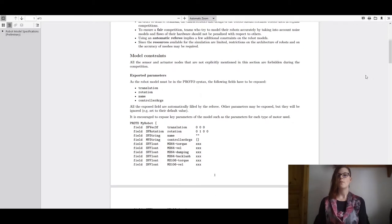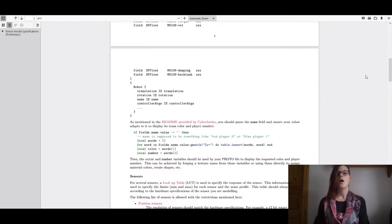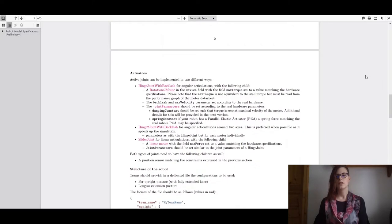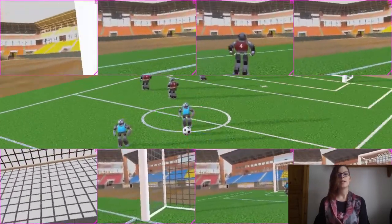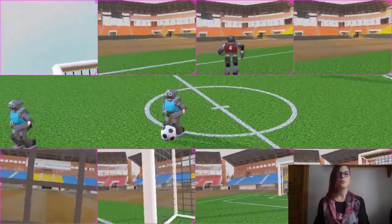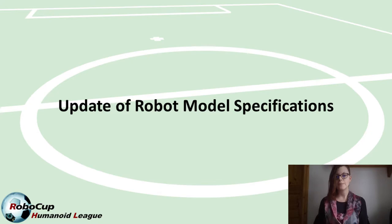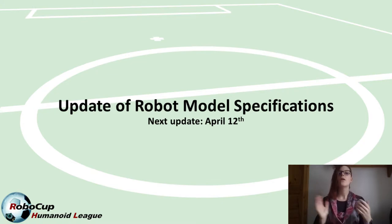The updated robot model specifications now contain more details on the regulations, as well as recommendations on how to prepare your own robot model for submission. You can look at the Darwin OP robot model released by Cyberbotics for inspiration on how to model certain parts, such as backlash. The next and hopefully final update to this document is planned for April 12th, where we'll give more details on exactly what files you need to submit on April 23rd and what reviewers will be asked to look for.